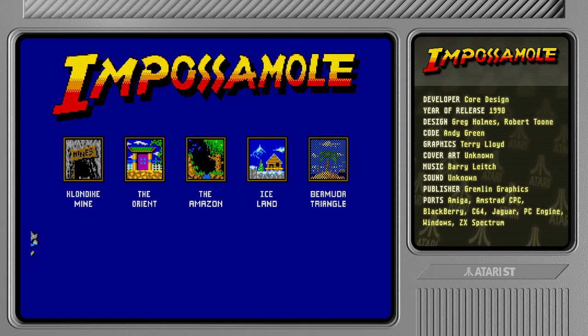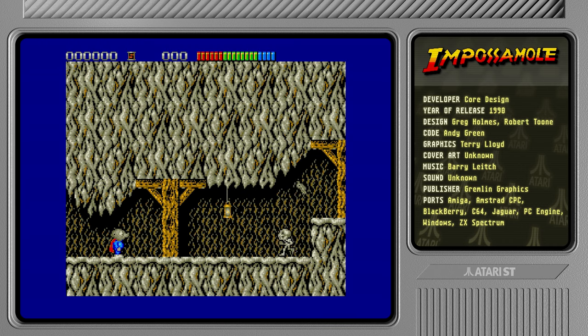We can actually select a stage, which is nice. We've got four stages we can start off with and we need to complete all four before we can reach the final one, which is the Bermuda Triangle. Let's start out in Klondike. I'm rather liking the music here. We've got a kick attack and I think there are weapons in this game as well, like rocket launchers.